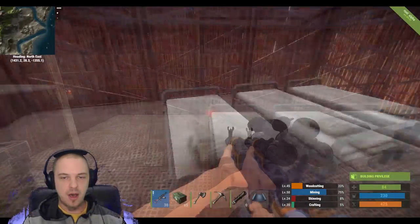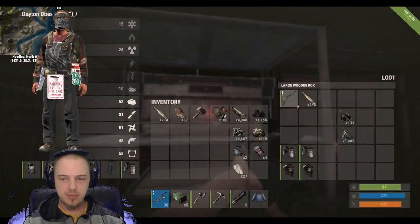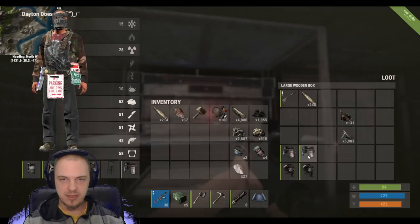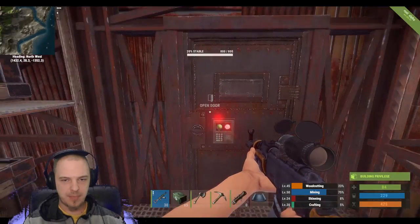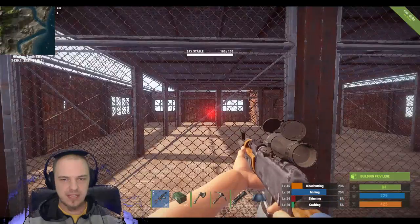Down here we have all three beds for my comrades. I need to put some more stuff in here, rifles and whatnot. But I did try to leave some armor, and we can split that up as need be. And then there's an easy way down.